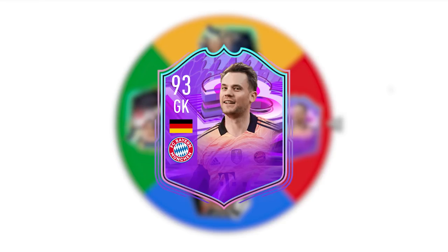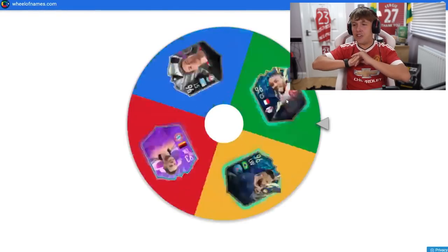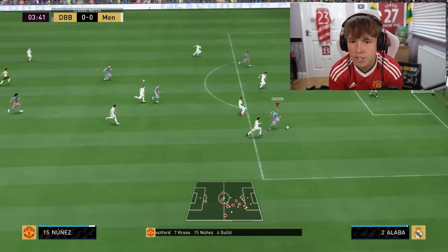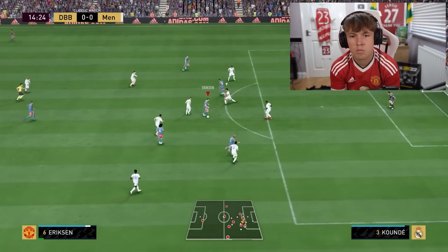This is the only time I'd be gassed using a goalkeeper, because for letter N we have Neuer's foot birthday with five-star skills, then Nunez's new Showdown card, Nkunku, and Team of the Season Neymar. The wheel lands on the brand new Showdown Nunez. Ericsson plays him through — Darwin Nunez chips, hits the post — but second chance, bang, it's done.